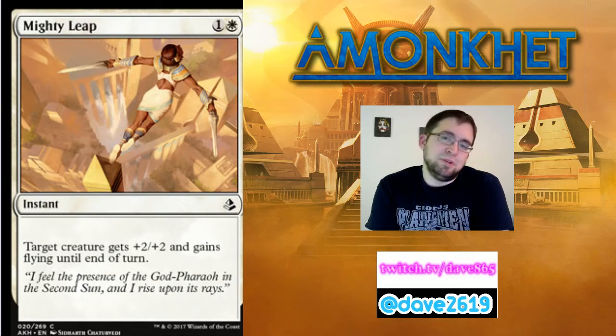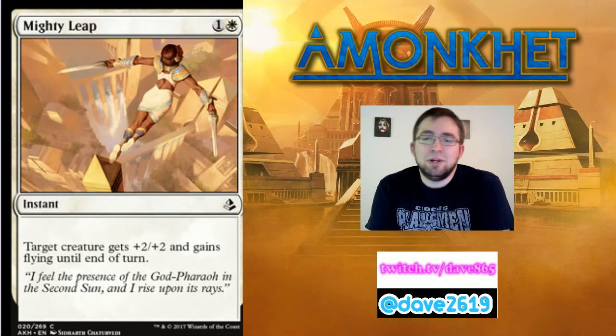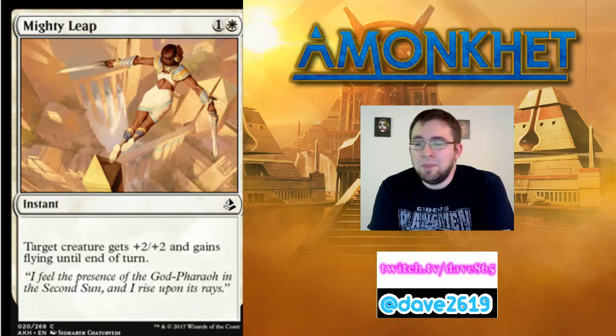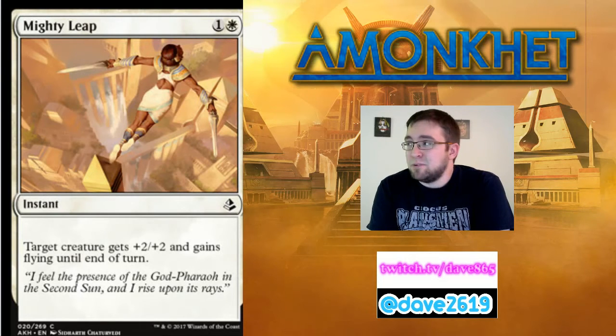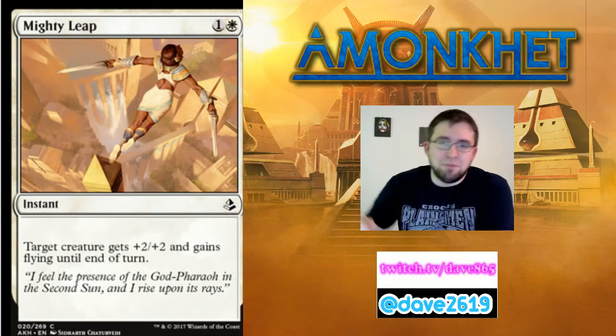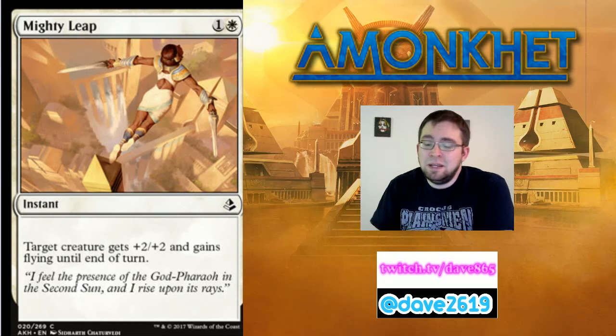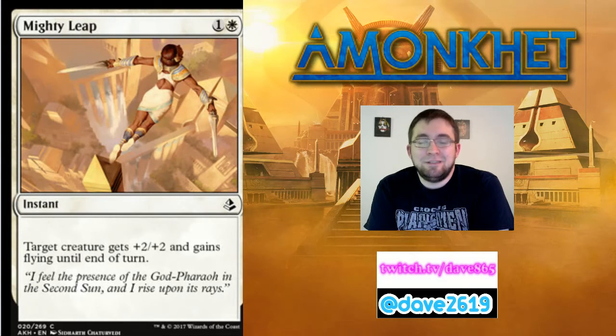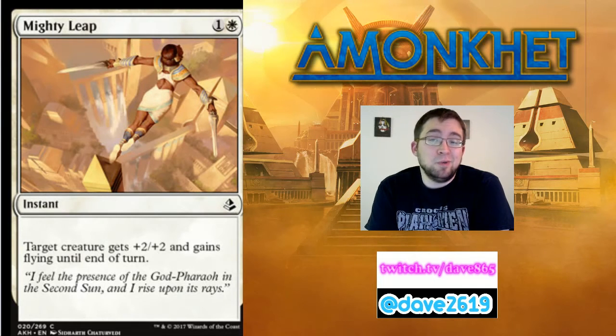Mighty Leap — a reprint, generic and a white for a common instant. Target creature gets +2/+2 and gains flying until end of turn. Solid include as a combat trick, and has always been good in limited. If you're playing green-white, this gets your big 7/7 or 5/5 jumping over their ground blockers to hit them in the face for that last bit of damage. Mighty Leap has been good in limited, pre-releases, drafts, and I'd be fine including one going forward as well.